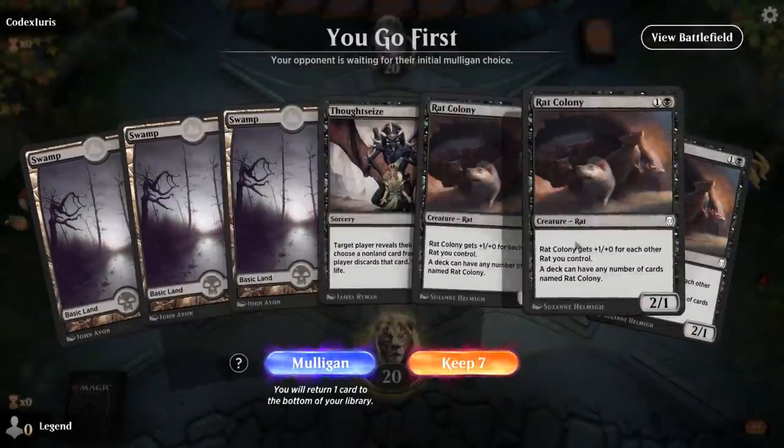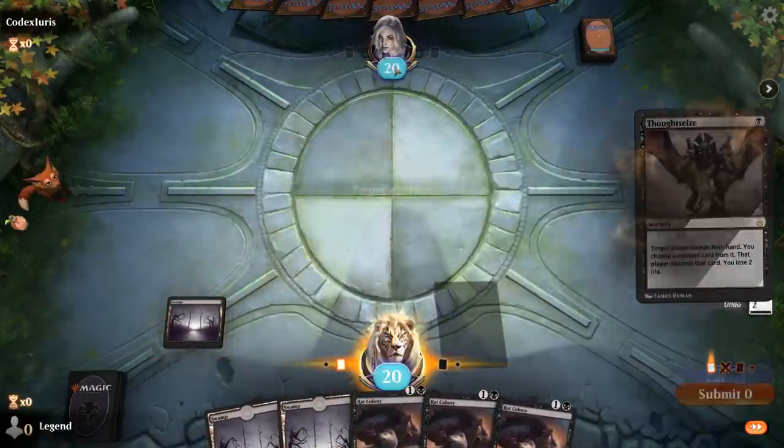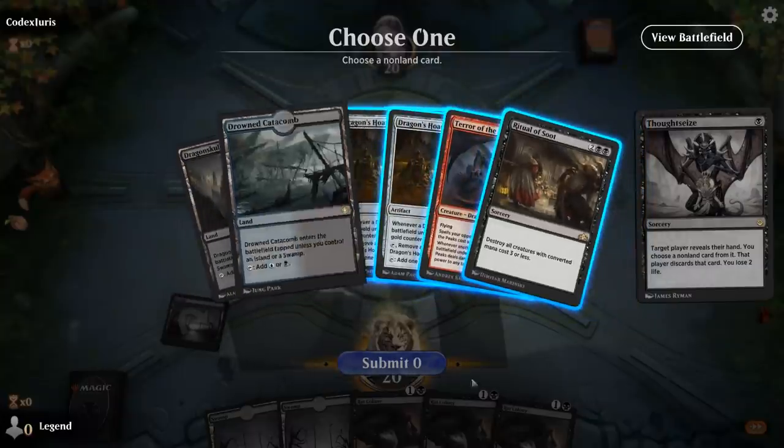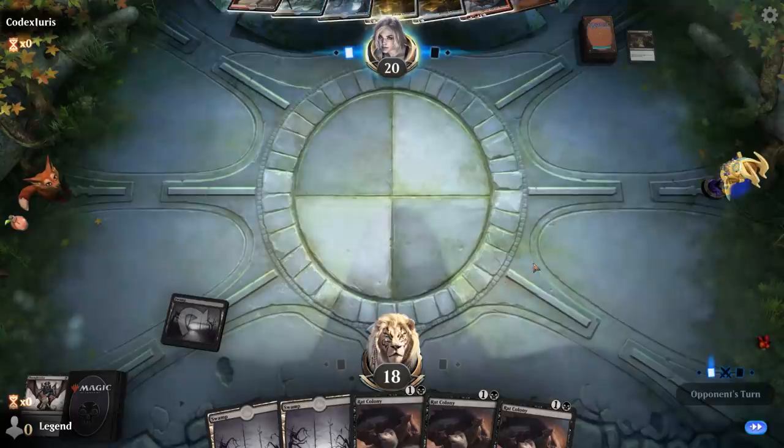We're on the play with a fine hand. Let's see what we're up against — some sort of Dragon Ramp deck, Grixis-colored. Definitely take Crux of Fate. That's why Thoughtseize is in the deck, to take away sweepers.